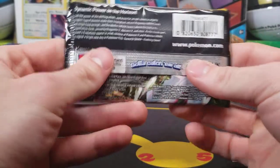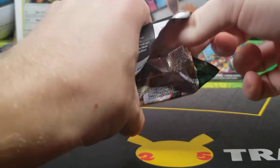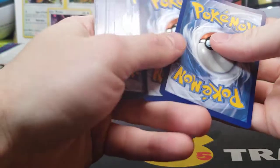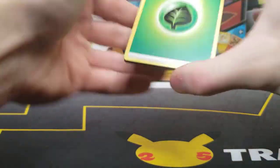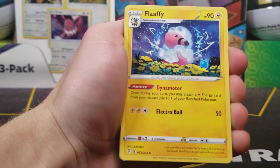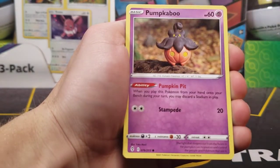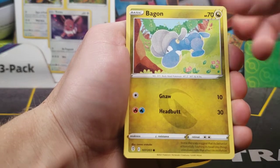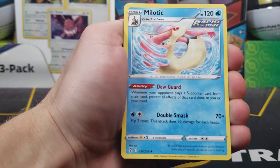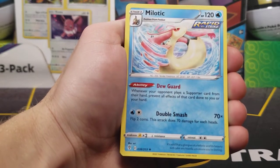Well, we've hit pretty much what I said was the average — one holo and one ultra rare. So if we can get even just a holo in this pack, that would put us above the average. Four from the back has us with a grass energy, Skiploom, Rehan, another Flaaffy — not too bad — Lilipup, Emolga, Tentacool, Pump Kaboo, Bagon, reverse is a Hitmonchan — just a common — and our final card today is a non-holo Milotic.